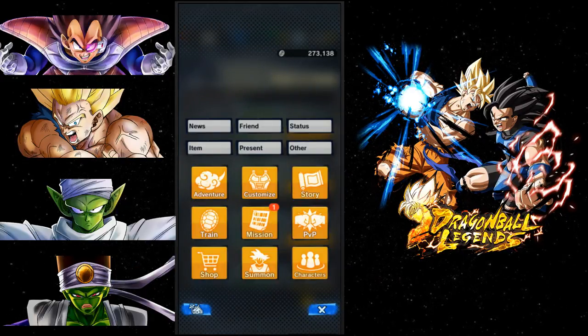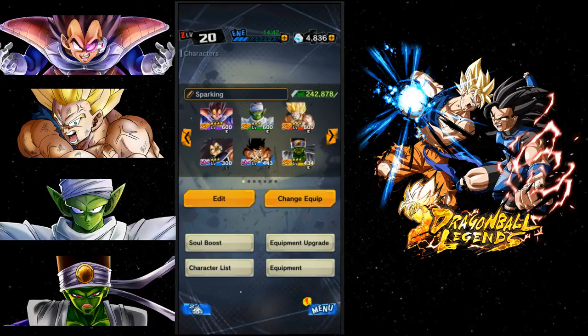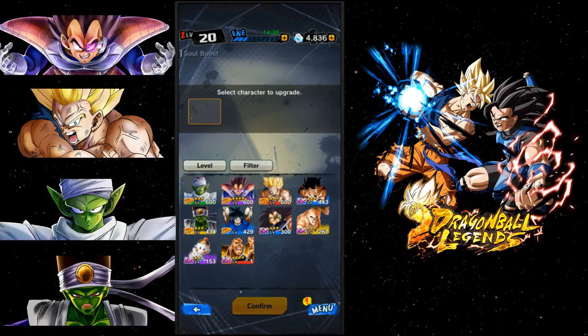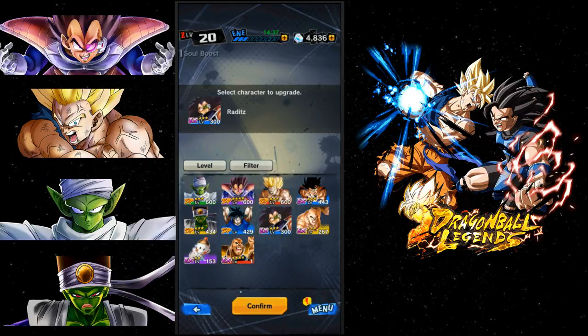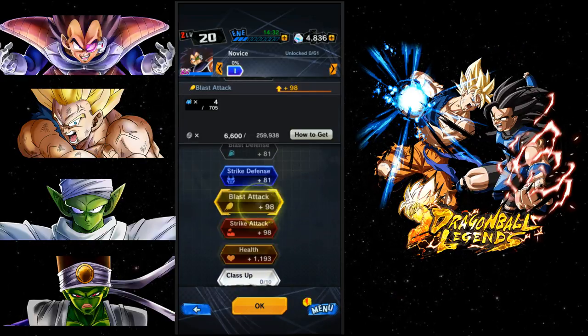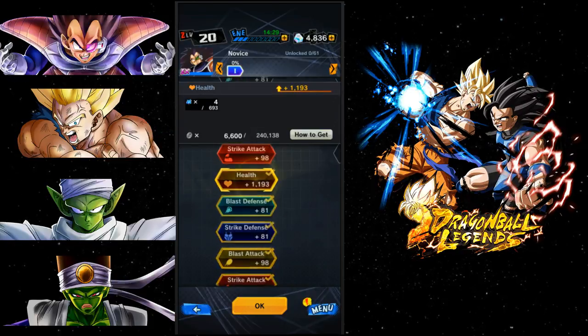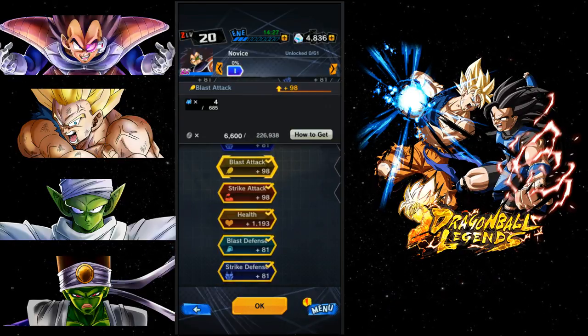I also want to do an awakening on camera so you guys can see how to awaken a character. I'm pretty sure I can do Raditz right now, or I might save it for another video. Essentially this is how you awaken a unit. You need 10 of these guys - class up means 10 - in order to get a character awakened.